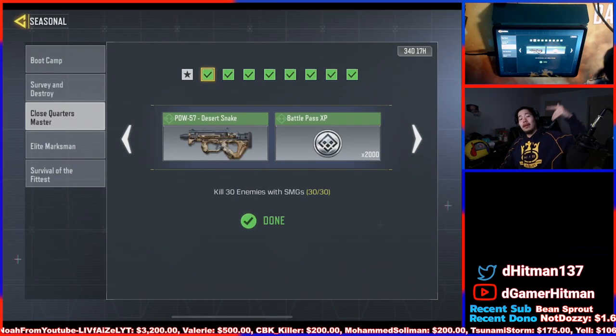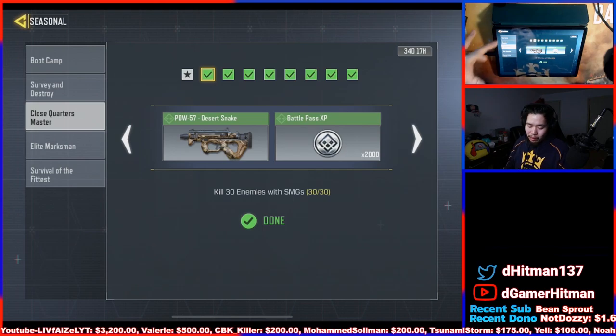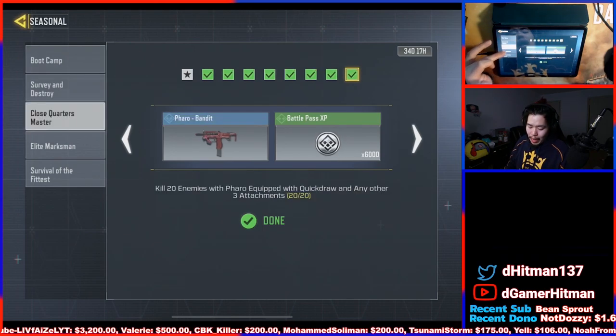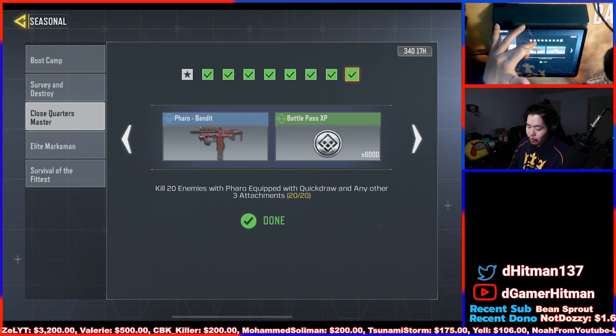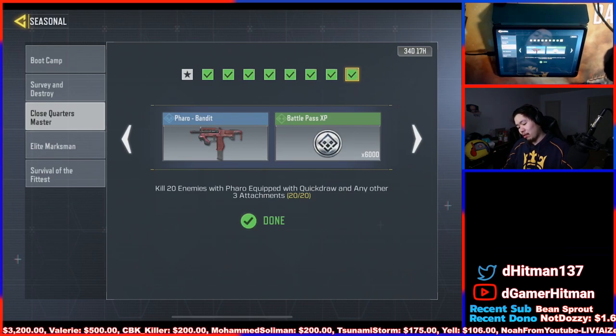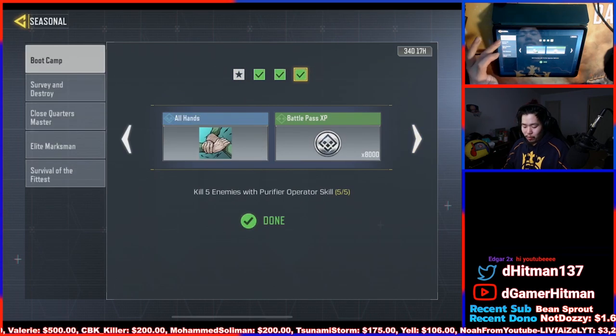Yo, what is good everybody? Welcome back to another Call of Duty Mobile video. A lot of you guys have been grinding out the seasonal and coming on stream to ask me how I got the Pharaoh. Today we're going to show you guys the fastest way you can grind for the Pharaoh — the best way to grind all of these together so you can get your Pharaoh skin as well as the Locust skin and maybe some of the random ones.